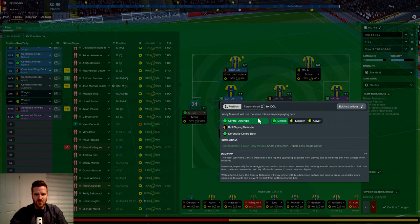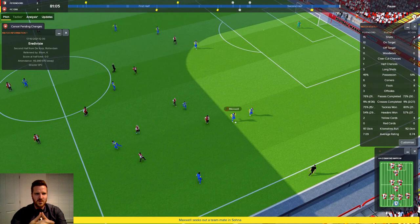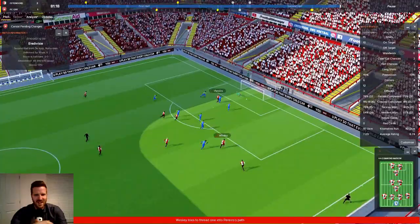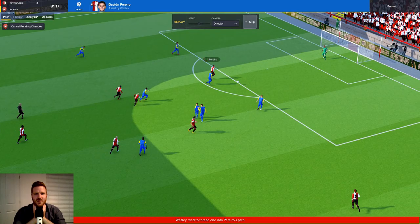I'm going to put people on attacking because I can't be dealing with not even trying to get something from this game. Olate can step up, Maxwell you become a stopper, Survivor you want to be more of an advanced playmaker. Let's just see if that does anything. The changes haven't gone through yet — there is a highlight though. Finnord just cutting through us — and there's the man, and there's the third. Oh boy.